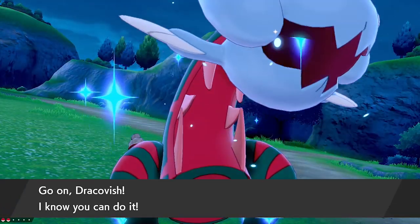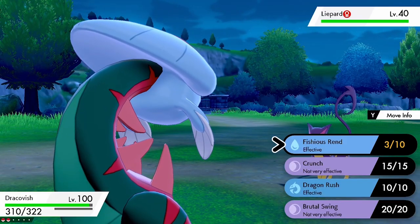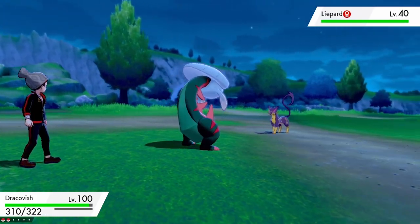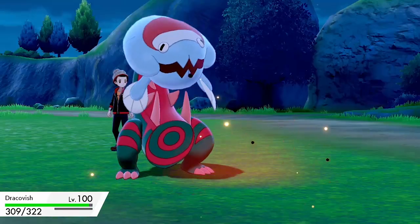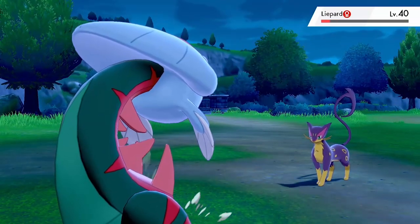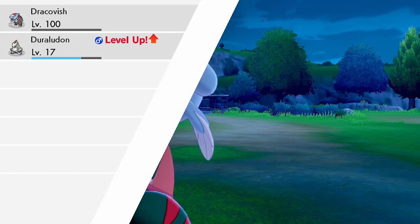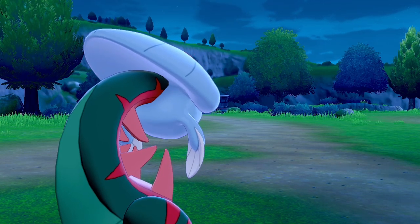Just to make you aware: the specific Pokémon you are EV training doesn't have to be the one battling. Because of the Exp Share, you can use a stronger Pokémon to quickly knock out opposing Pokémon and the rest of your team will still receive the specific EVs. Technically, if you have a team of five Pokémon all holding Power Items with Pokérus, you could train five Pokémon simultaneously using something like Dracovish to knock out the targets.